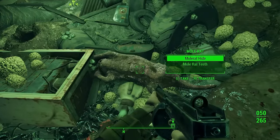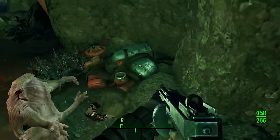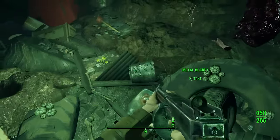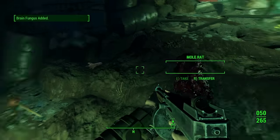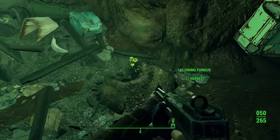We have coolant - no idea what that turns into. We have all sorts of stuff from the mole rat, let's take it. Bottle caps on the mole rat - not going to complain, a little bit confused but won't complain. Metal buckets, more fungus - at least it's worth a little bit.